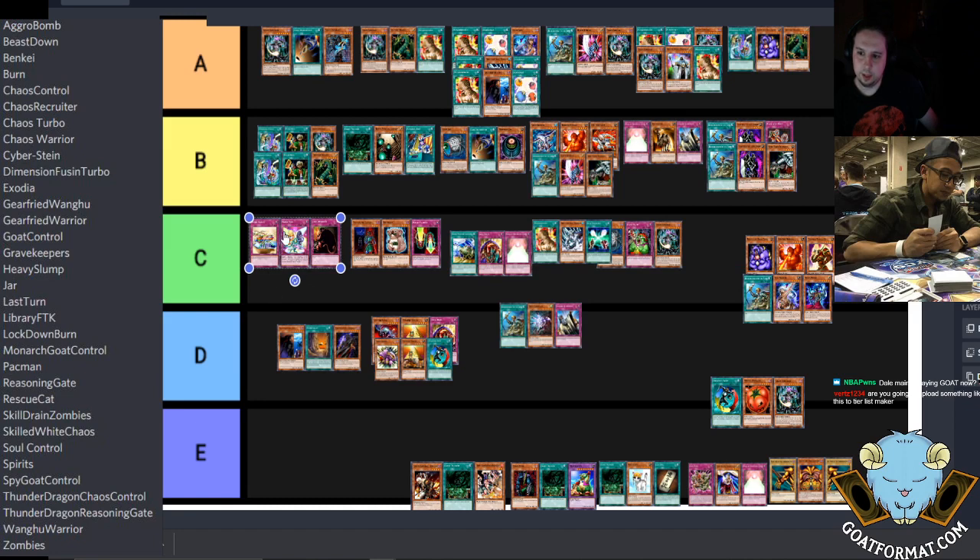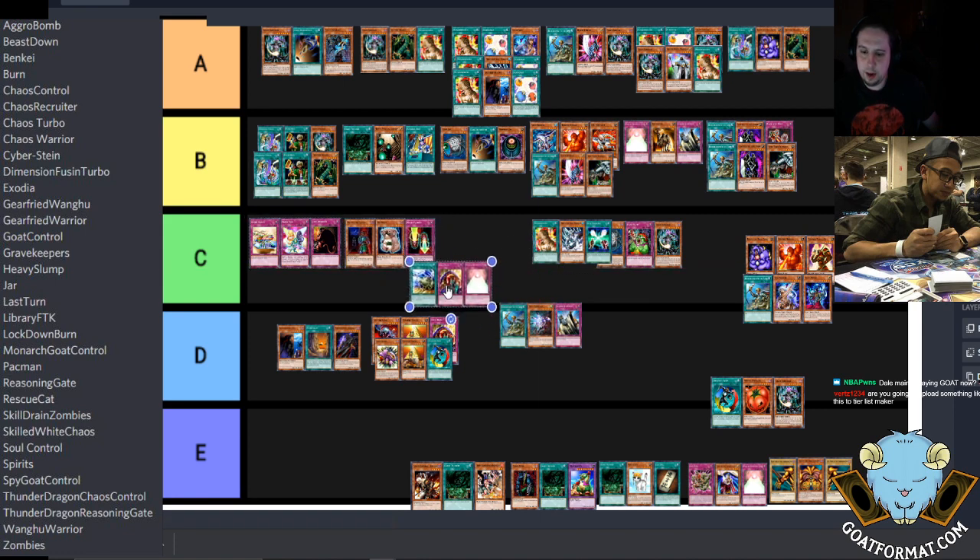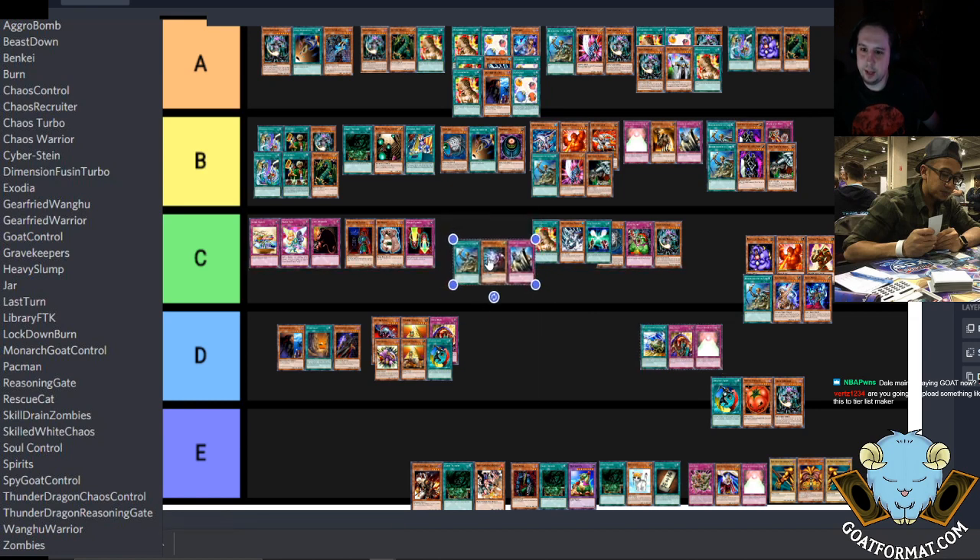I never knew Nightmare Wheel was played — it was not a well-known card at the time, but it's so good that it even works on face-downs. Yeah, I just found that out a few years ago myself. The Skill Drain Burn deck going towards the back of something. Do you remember this deck — formerly known as 'The Answer' — the Spell Canceller anti-meta Warrior?